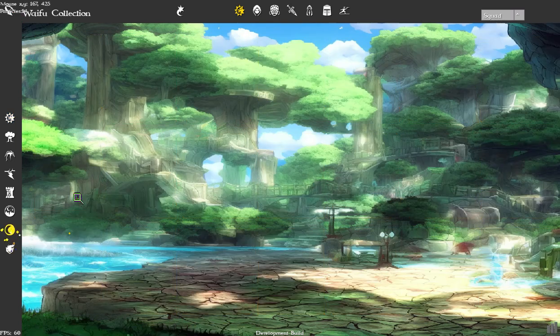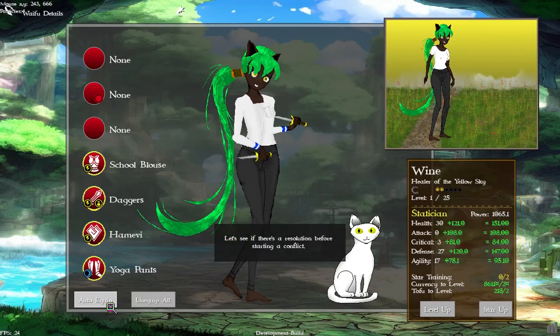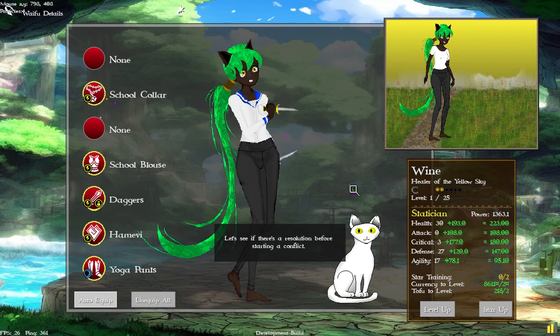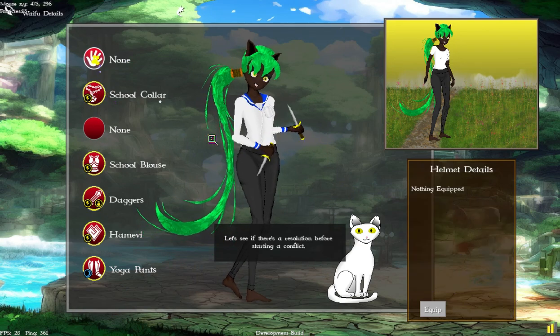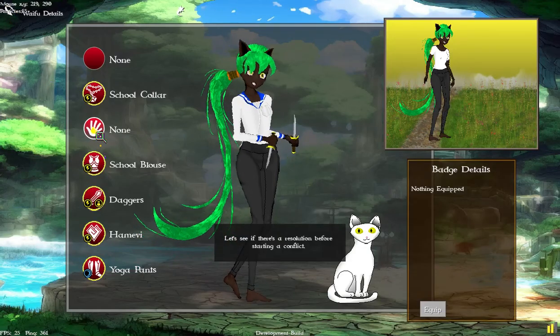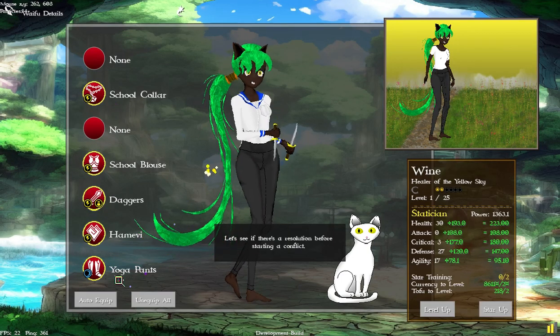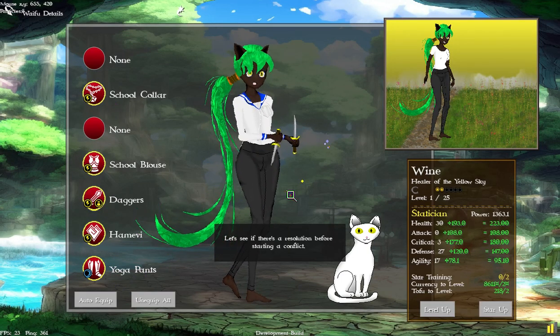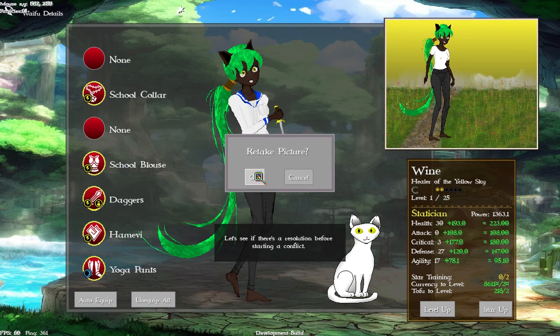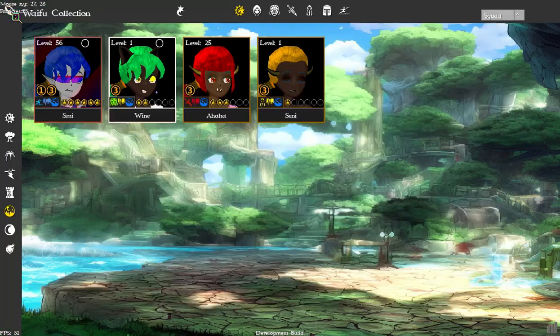Going back to Wine, if we do auto equip now it's going to automatically equip the school collar. There wasn't a helmet, just a hairpin. She's not a critical character so I won't worry about it — demo purposes only. Update her picture, and there we go — she's better decked out using our auto equip.